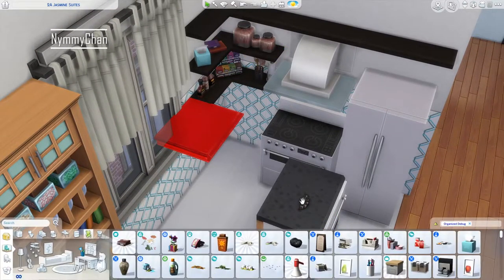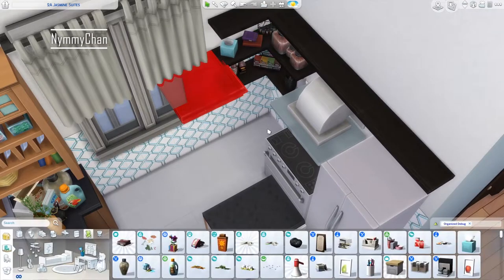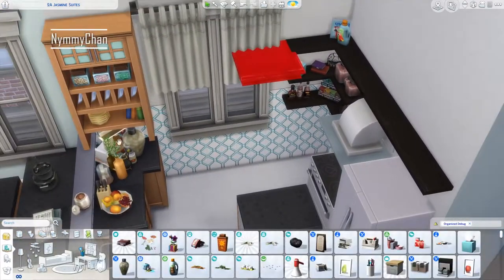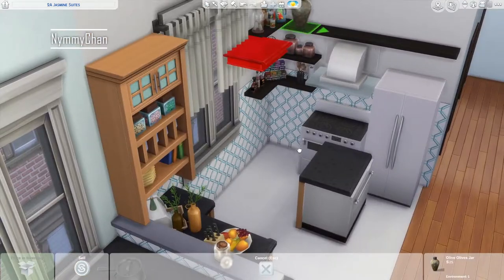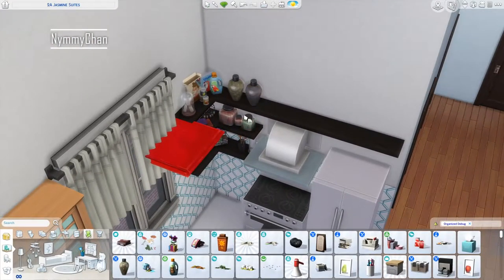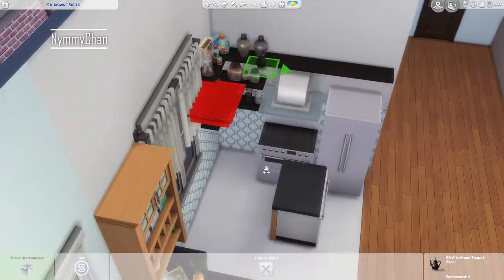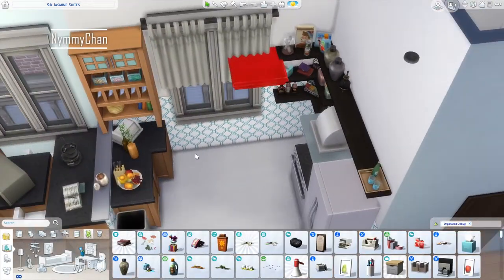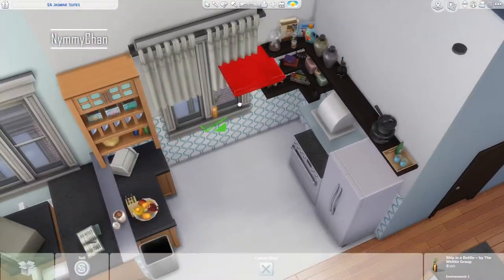I was working on Windenburg, but building so many homes I just got bored of it, so I had to do an apartment to get a different style and do something different. Today we are building an apartment. At first I thought I'd build it for a small family or maybe a single sim, and then I thought — no, I know what I'm going to do.